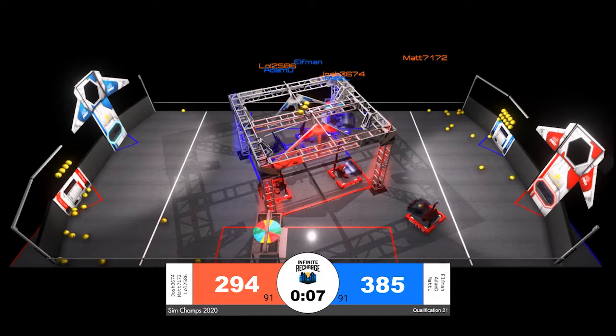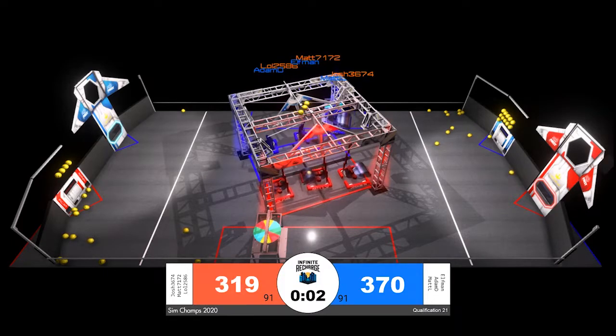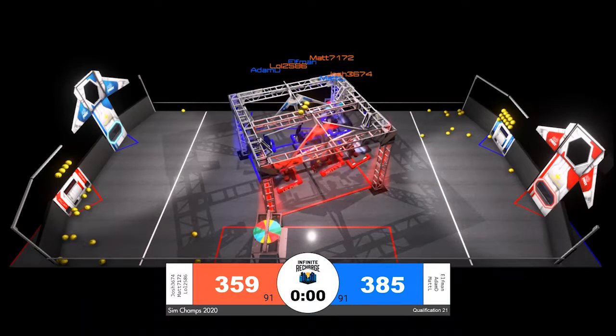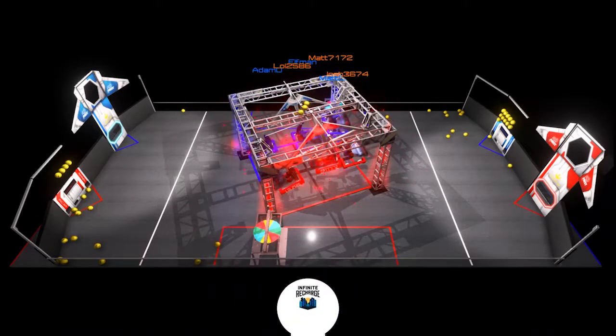The blue alliance has now broken 90 power cells, and so has red, but blue has had much more time to get on that shield generator switch. Red is trying to seal it up with a few seconds remaining, and it looks like as time expires, they will score 25 points apiece for being on that shield generator switch.